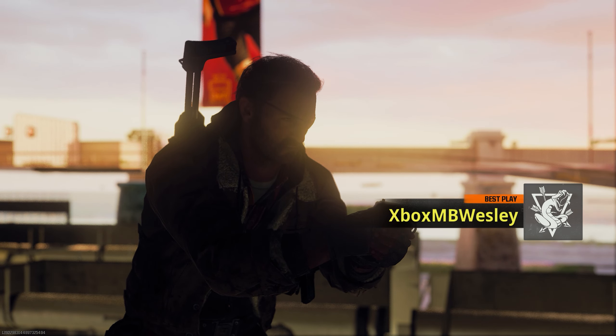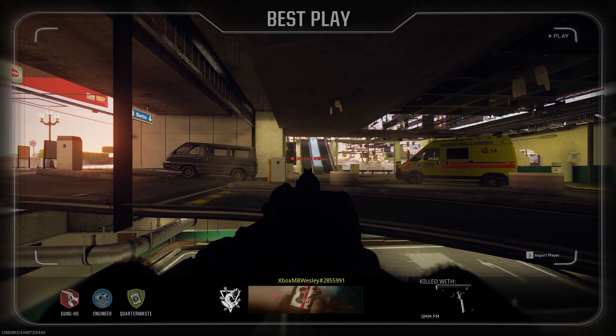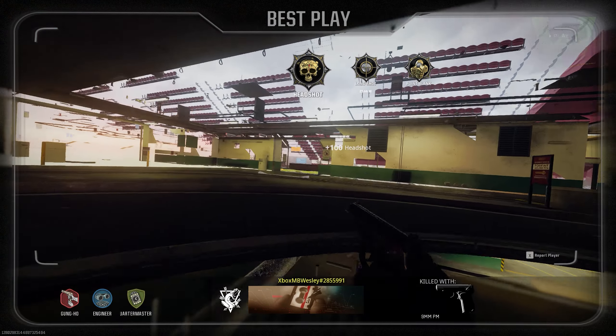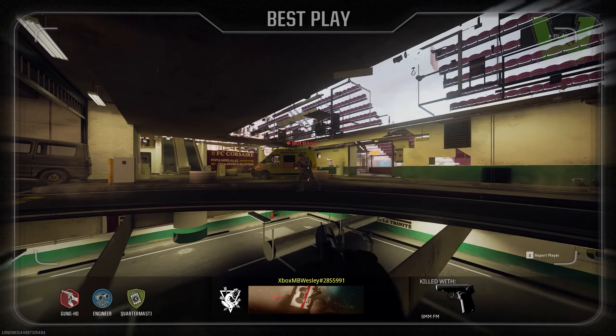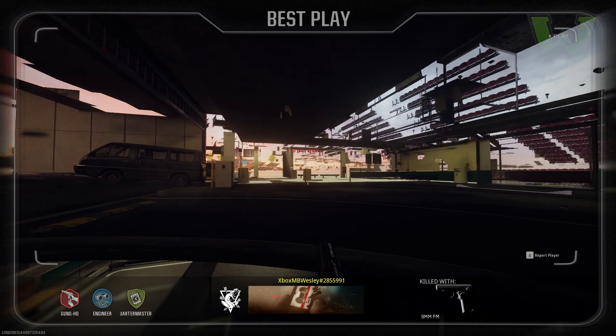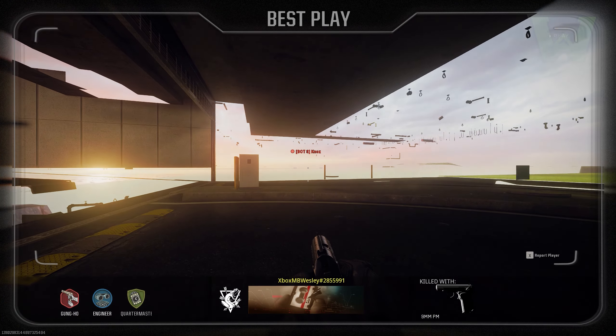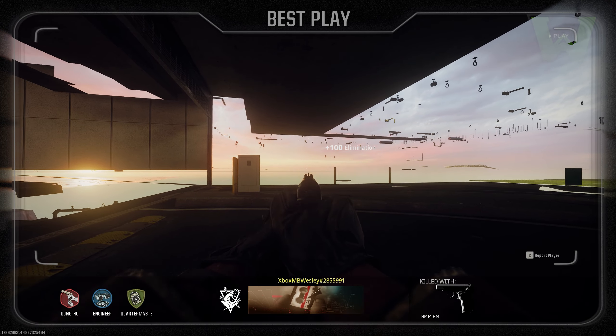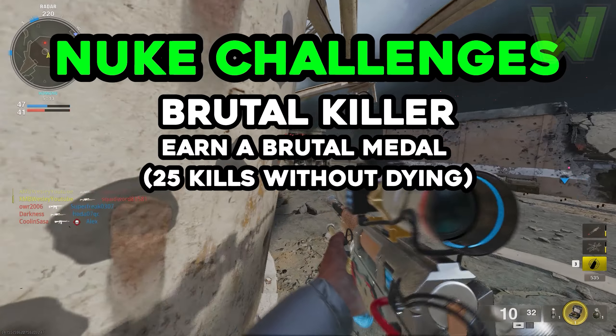What's going on guys, Wesley here. Today I have an instant nuke glitch for Black Ops 6. This essentially allows you to hide in the walls with complete invincibility, and you can kill players with ease. It's awesome for leveling up weapons, unlocking camos, but more importantly completing specific challenges or getting nukes in multiplayer. This is definitely a game-breaking glitch that they will fix soon.